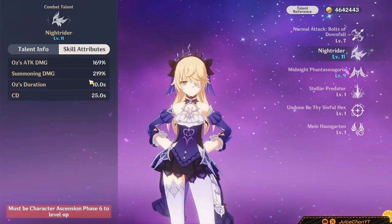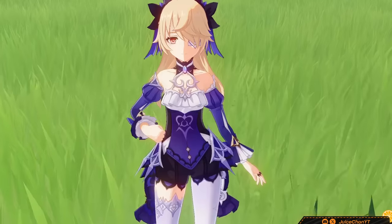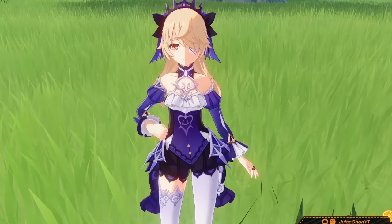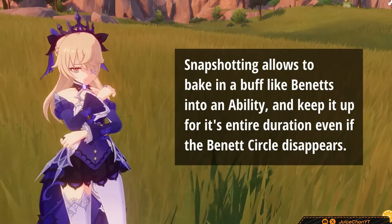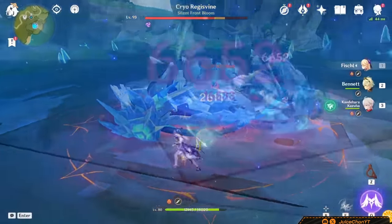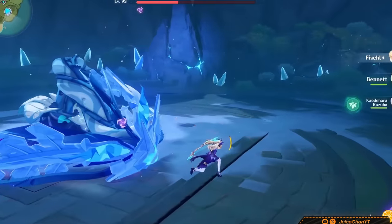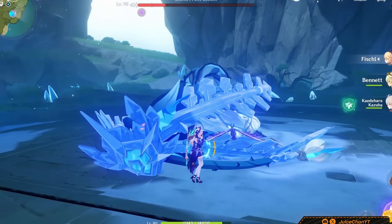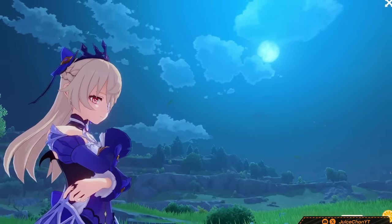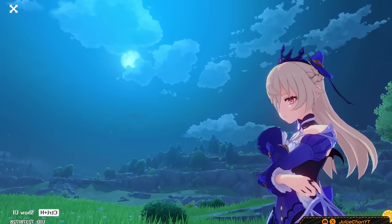Oz deals Electro damage for 10 seconds — 12 at C6 — and has a 25-second cooldown, but it's actually a 15-second effective cooldown since Oz is on field for nearly half that time. Oz can also snapshot — he'll snapshot when initially summoned and when re-summoned, so you can summon him again after putting up your buffs so he can maintain those buffs. Oz is pretty much the star of the show, being an insanely good Electro battery, a consistent Electro reaction enabler, and contributing considerable damage in single-target scenarios.